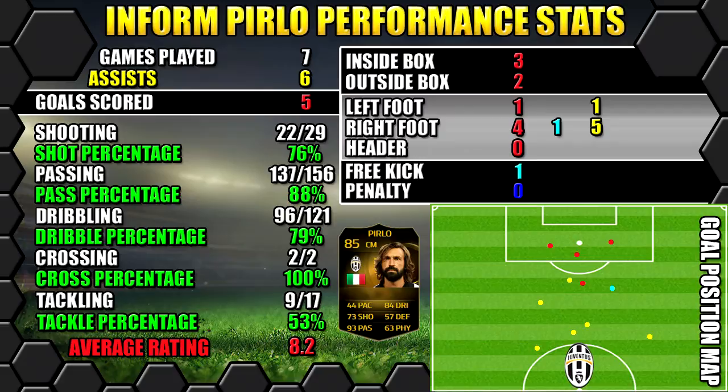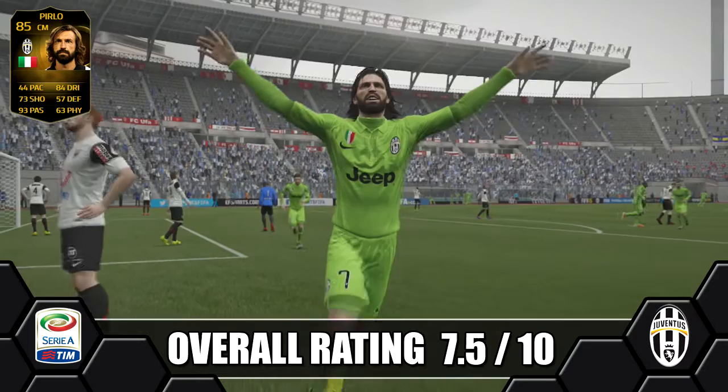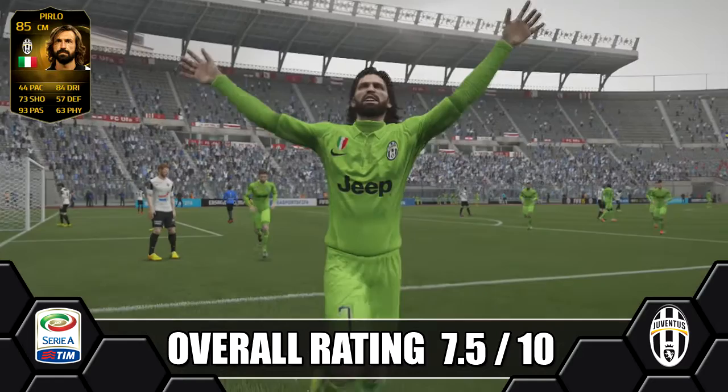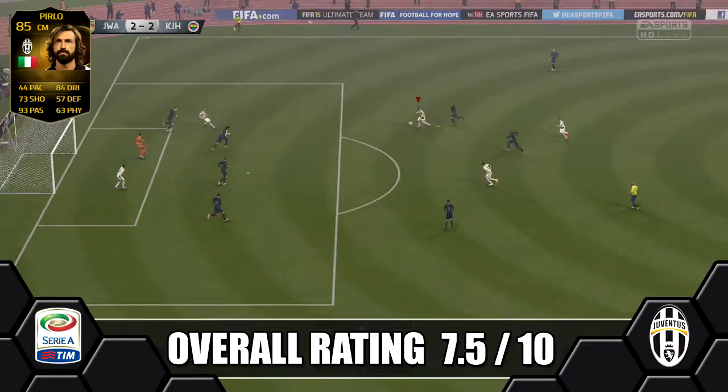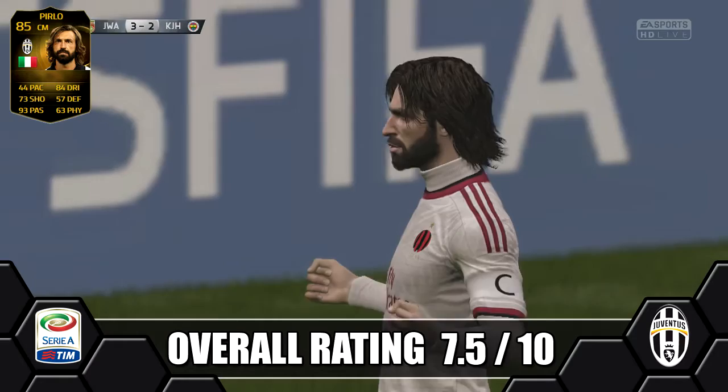Overall, we're going to give Pirlo an average 7.5 out of 10. As mentioned, don't expect a lot of goals — you want to buy him as your creator, your creative hub in midfield. You can put him on all your set pieces and let the goals come naturally from free-kicks or penalties. He suits that creative role perfectly, and all of his stats and work rates are perfectly suited to the playmaker role — centre midfield playmaker is the role for Pirlo.